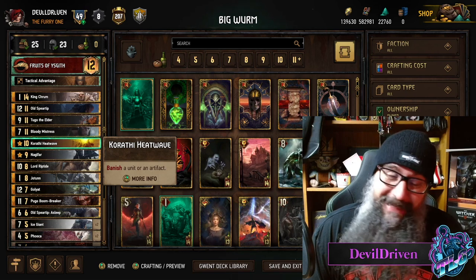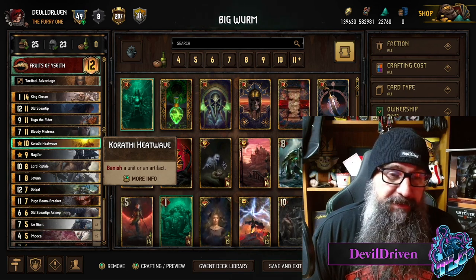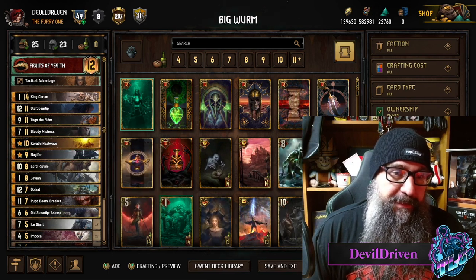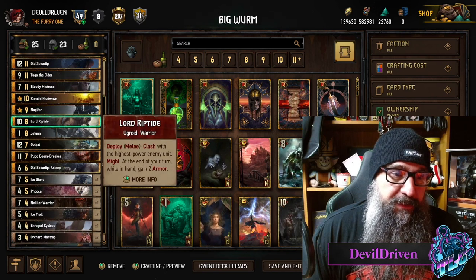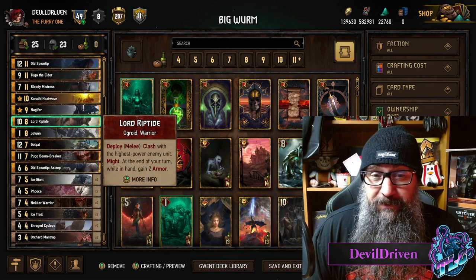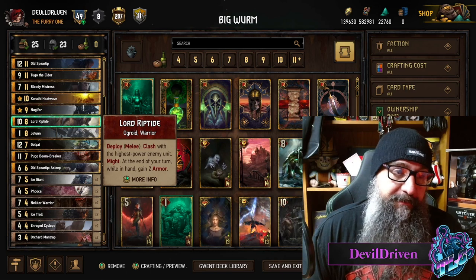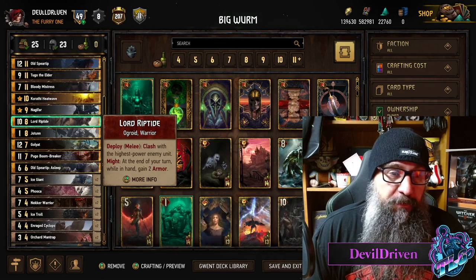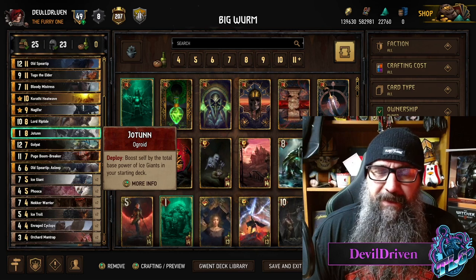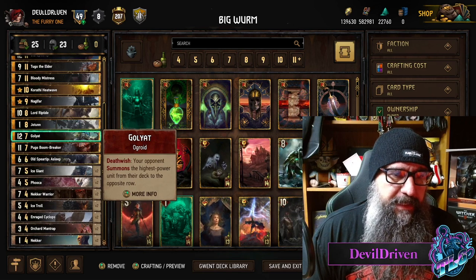Heat wave for the ball friends — that deck's gonna wreck you though. Anything with poison is sure big trouble. Nogal far is pretty much an auto include for monsters, getting to pull a gold and securing a gold. Lord riptide — I really like this card as well. It's nice when you can get that might in the armor. If not, if you just use it for heavy removal, that's no big deal.